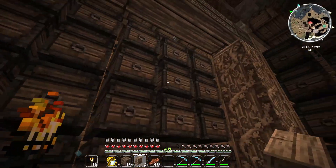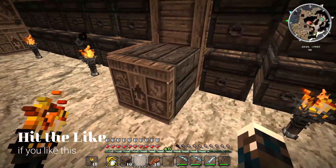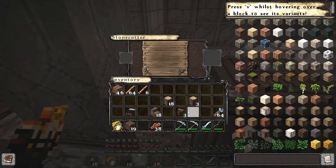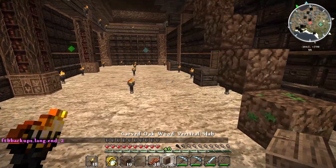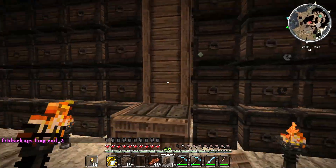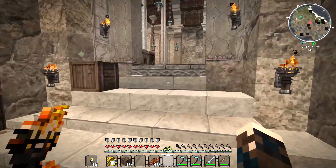Back to layers again. I don't put one there, but I do need some more. To make some more, we need to put carved oak wood into the stone cutter and select carved oak wood vertical slabs. I only need one at the front at the top, but I need three at the bottom. Several short — okay, let's do that again.